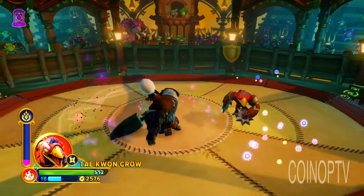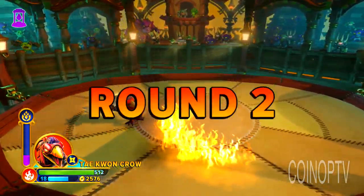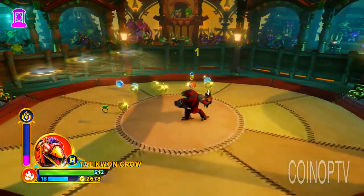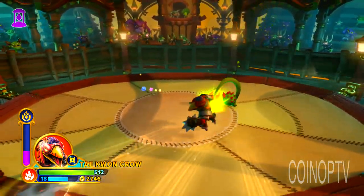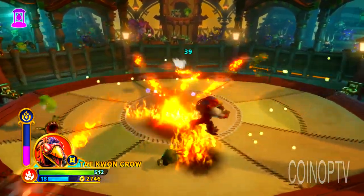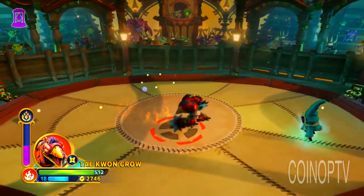This guy really wants to come at me. I don't know — he doesn't have a ground pound. You see when he jumps, he just kind of throws the stars. Some characters like Hoodsicle have a sweet ground pound with his scythe hair that he does, but Taequann Crow and I think golden queen — a handful of them don't really have a ground pound, I've found.